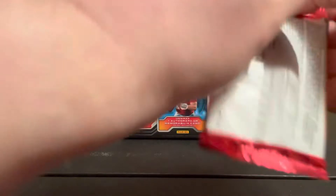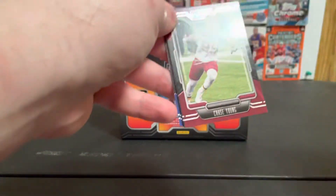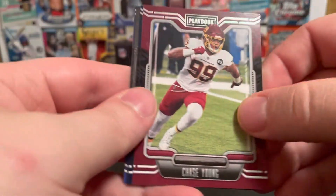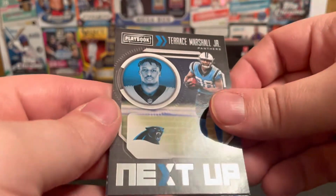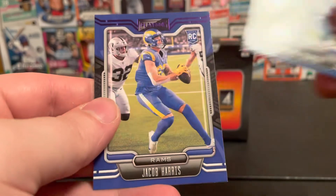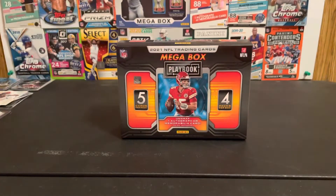My last pack. Chase Young, Brandon Cooks, Terrence Marshall Jr., next up an insert — Kaelin Grayson rookie, and a Jacob Harris purple parallel rookie.